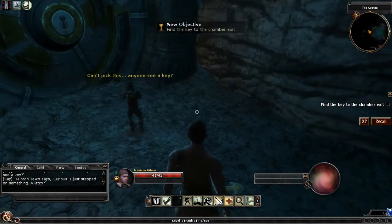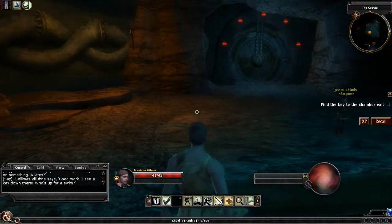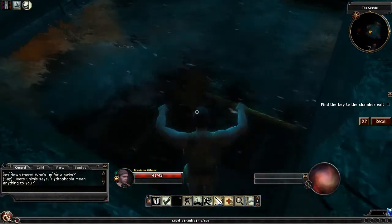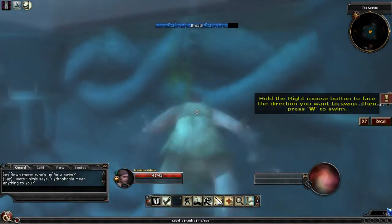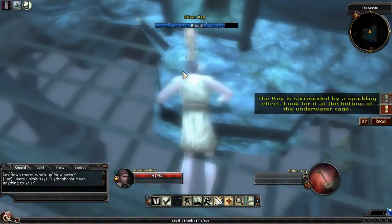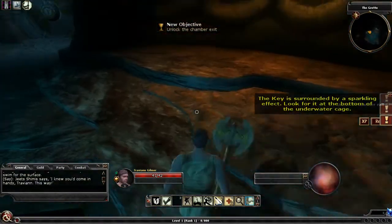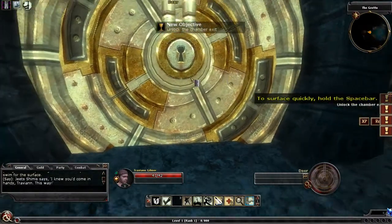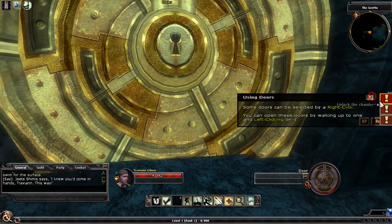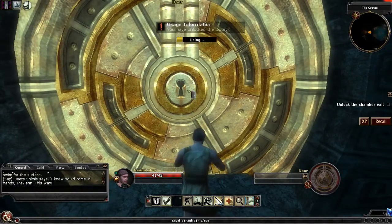Jeets can't pick the lock and asks if anyone sees a key. He notices something underfoot — a key at the bottom of a pool. This introduces the swimming mechanic. We dive in, grab the silver key, and swim back to the surface to unlock the exit.